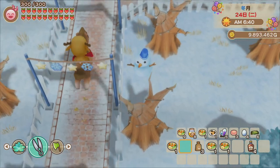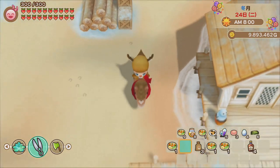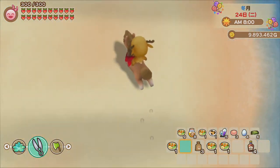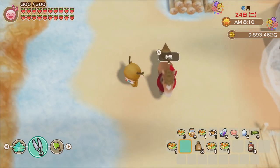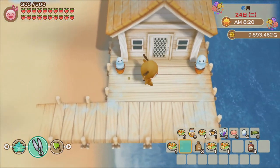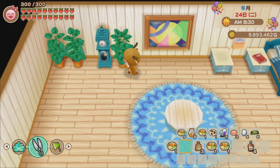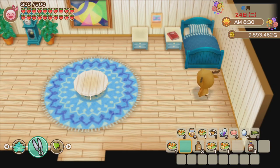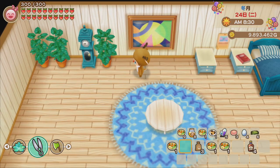Another cool thing Milky wants to show is the fishing house by the ocean — also called the Ocean Cottage. It's an amazingly cute-looking house, and because it's so close to the ocean it's a perfect place to stay and fish all day. There are snow decorations right in front of the house. Milky heard that in the original Mineral Town there was a window with a seaside view, but never got it.